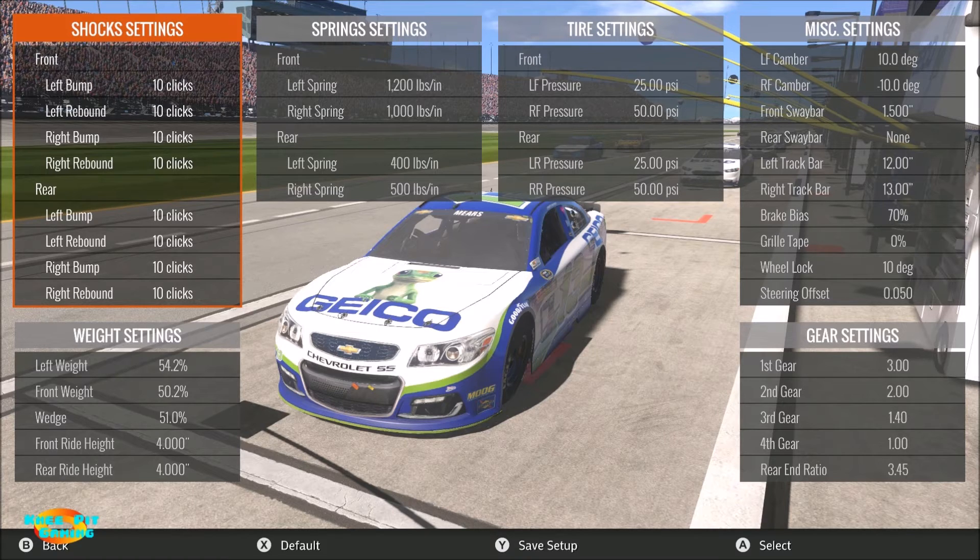For the front end, I put the left front spring at the maximum of 1200 pounds to get the car down into the corner and feeling good on entry. The right front is a slightly softer 1000 pounds. A stiffer left front than right front keeps the car on the free or loose side on corner entry, which lets the car rotate without having to lift off the throttle very much.